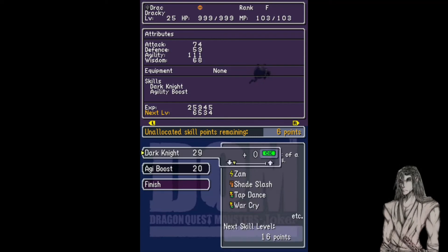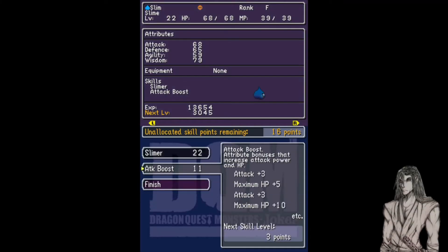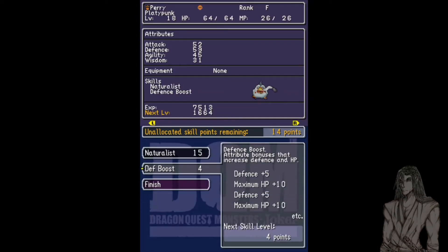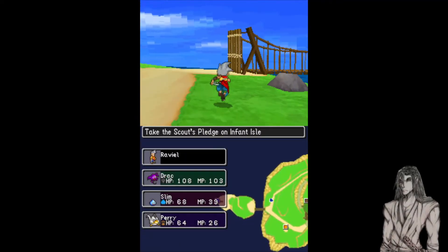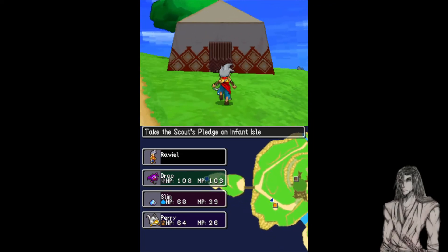Drack now has six skill points. After War Cry we want to see what's in that branch, and we were going for maxing his HP with two more. We want to see what's after Body Slam — Defense plus five, Max HP plus ten, Defense plus five. There are two remaining in the defense boost, but that's fine. We've got a massive amount of stat gains and we're just heading onwards and upwards.